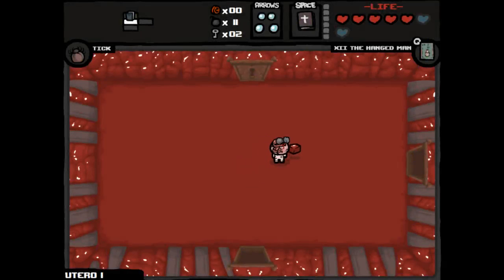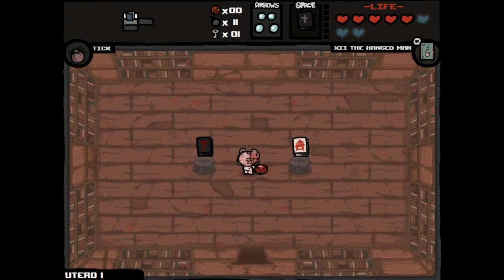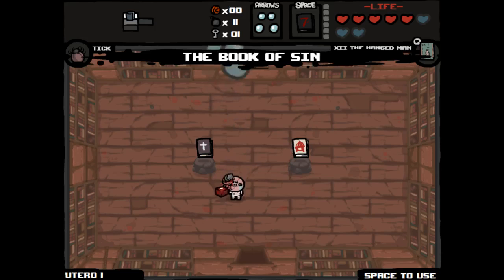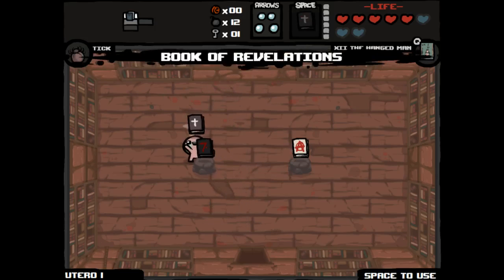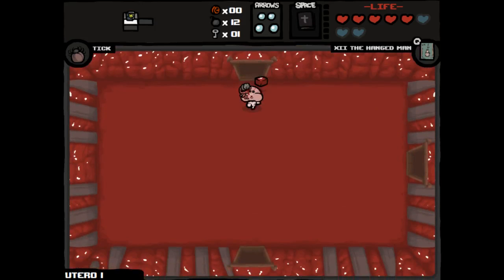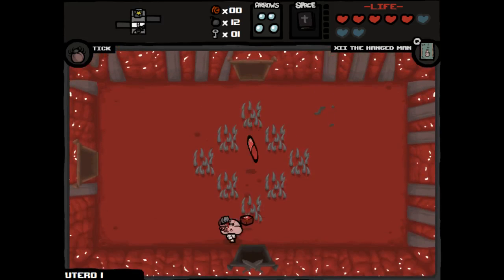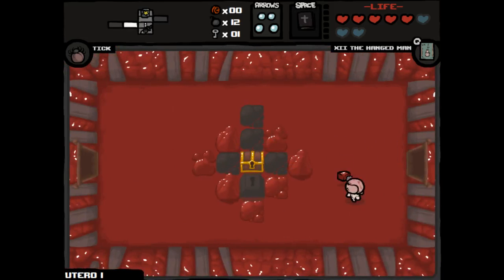Let's see now if we can get Mom's Heart. Library first — we have the key, let's do it. Book of Sin — I'm not even sure what Book of Sin does. It gives me a bomb. I think I'd rather go Book of Revelations, because that's gonna help me survive. Let's see what's in here. It looks like it's adjacent to the secret room, so the secret room is probably here.